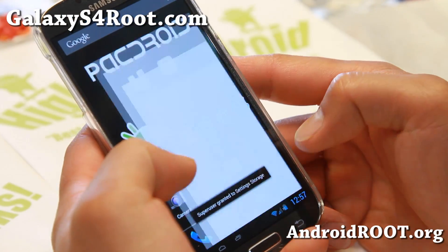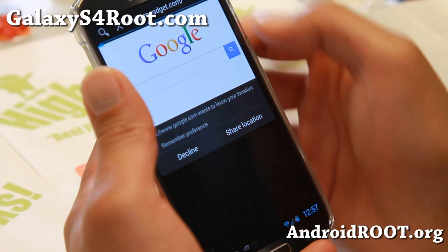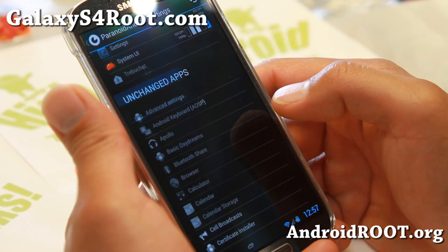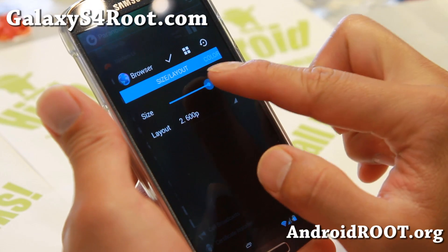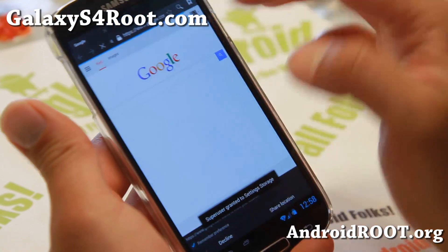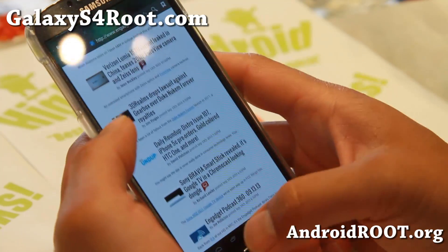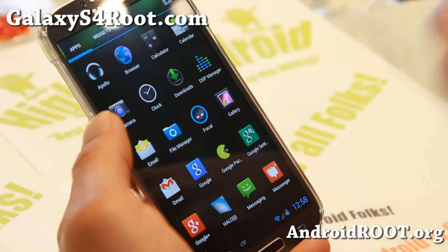Let me go ahead and bring up the browser here and show you the difference. I do have a full tutorial guide on that — I'll have a link to it on my site if you want to check that out. Let's say you want to change the DPI of your browser — let me just give you a quick example. Go ahead and change the browser DPI, we're going to make it 600p. You'll see that everything got smaller there. Let me bring up Engadget here and you'll see everything a little bit smaller. So you can adjust this — some apps like Netflix will change into full tablet mode, and you can see more of the apps.